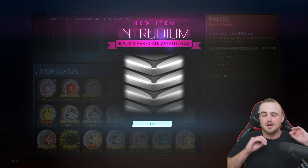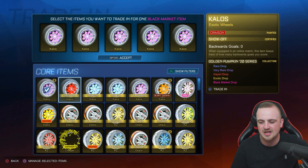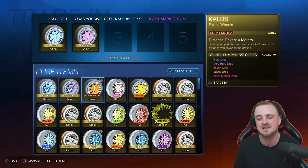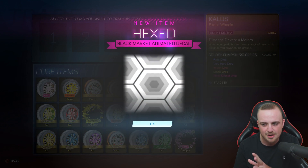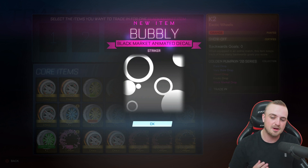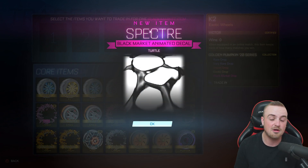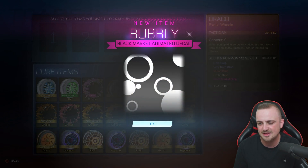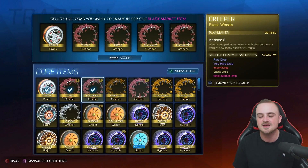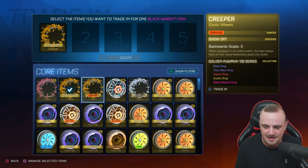So if the game wants to throw us a Titanium White Mainframe, I won't mind it. I do find that gifts and eggs for the mainframes tend to give out better results. The pumpkins seem to give out a lot more worse black markets — your Taurus, Biomass, Intrudium, Spectre. So it's good that we're getting the golden pumpkins out of the way first. Hexed seems to be the saving grace of these ones. We got a Stryker Bubbly — that is the best, most valuable Bubbly in the game because it can't come painted, so the only differentiator is certification, and Stryker is the best. There's a Spectre — an apt example.